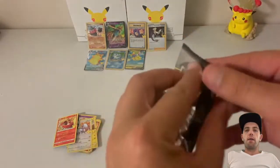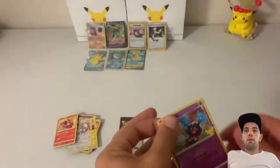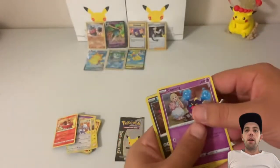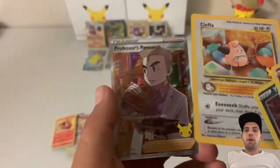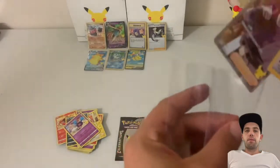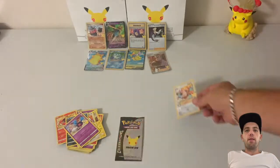Alright, two more packs to go. Got a Cosmog, a Jirachi, a Clefairy, and a Professor's Research. Not too bad at all. Let's quickly sleeve these two up. We did alright from this ETB — got a few hits so far.